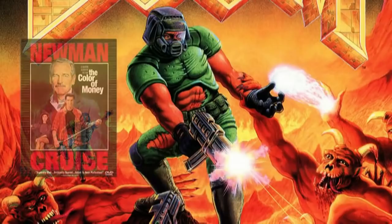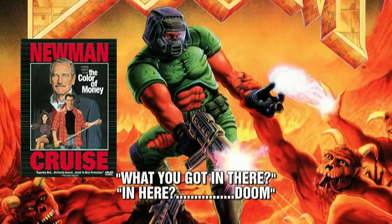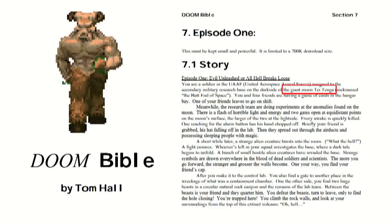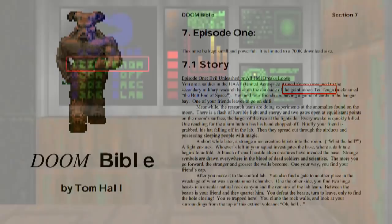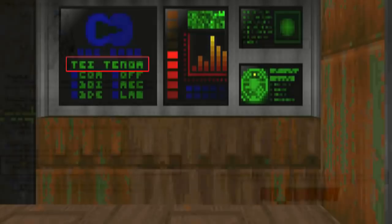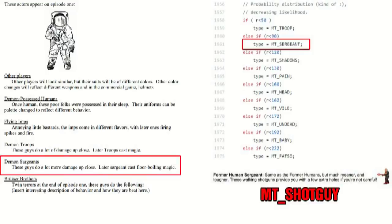Vincent Lauria gets asked a question about what's inside the case he's holding. He opens it up to reveal a custom-made pool stick, and he responds with 'Doom.' According to the Doom Bible, which was the original design document of the video game, the story would take place on a giant moon called Taytenga. This was changed in the final version, but the textures with this name could still be seen inside the game. Taytenga was also mentioned in Doom 2016 as an off-world mining station. The Pinky was labeled as Demon Sargeants in the Doom Bible, which matches the source code name MT_Sargent, but the humans with shotguns were called Former Human Sargeants and given the name MT_Shotguy in the source code.